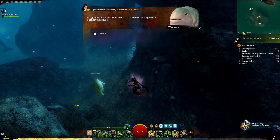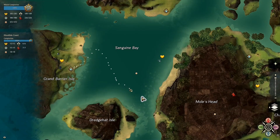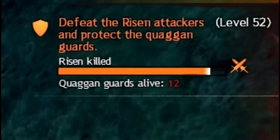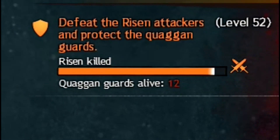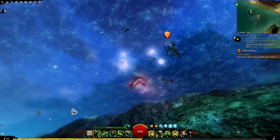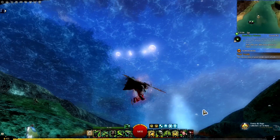Still in Bloodtide Coast, there's an event called 'Defeat the Risen Attackers and Protect the Quaggan Guards.' Kill the waves of Risen here. Once the event ends, the guard NPC returns to his post — touch him and you instantly get the next piece of the collection.